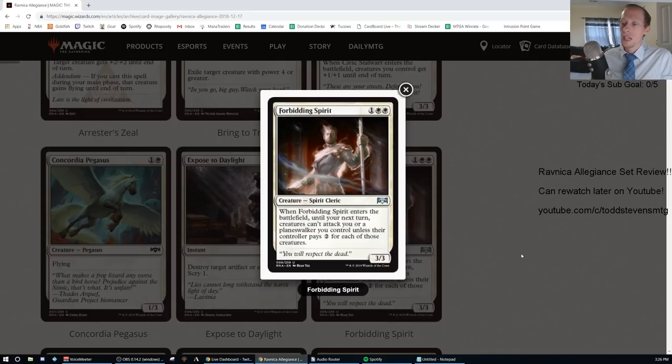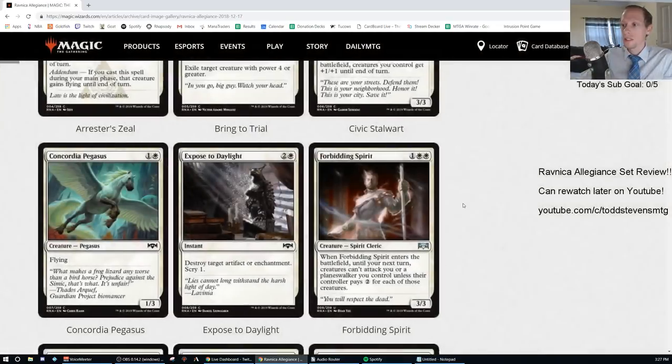Forbidding Spirit: one generic and two white, uncommon, 3/3. When it enters the battlefield, until your next turn, creatures can't attack you or a planeswalker you control unless those creatures pay two each. Unfortunately, it's only until your next turn — if this were a static effect that always applied, it could be a lot better. With it only being a one-turn effect, it's not going to be good enough. I'd rate it D-minus.